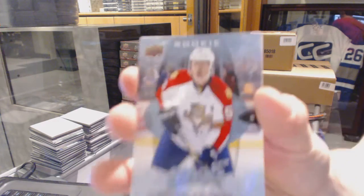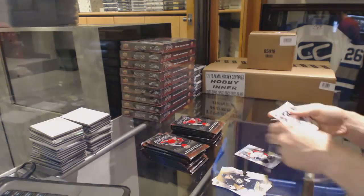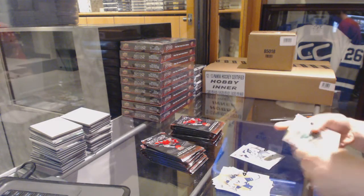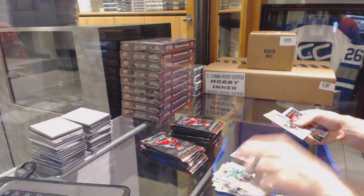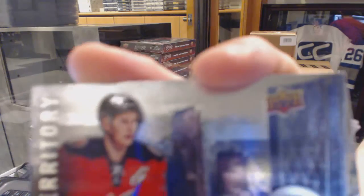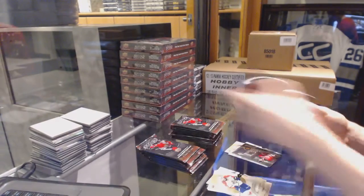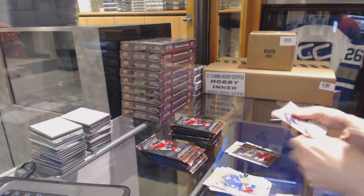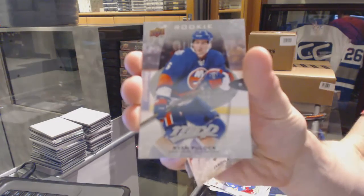We start with a rookie for the Florida Panthers, Michael Matheson, and a silver for the Jets, Mark Strykley. We've got a puzzle for the Kings, Milan Lucic, and an NHL Territory for the Calgary Flames, Sean Monaghan. We've got a rookie for the New York Islanders, Ryan Pulak.